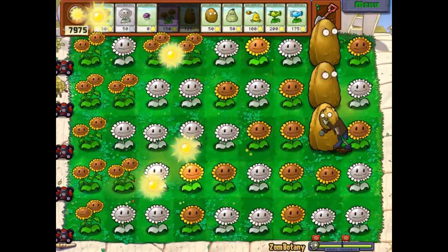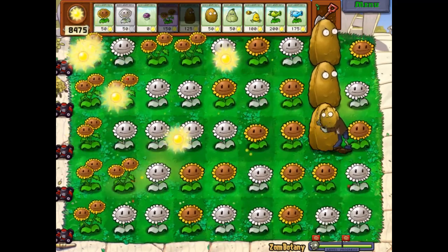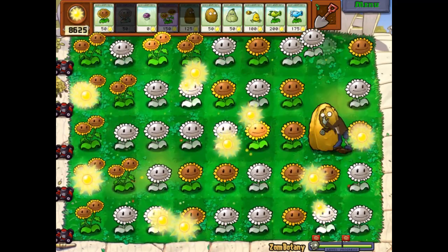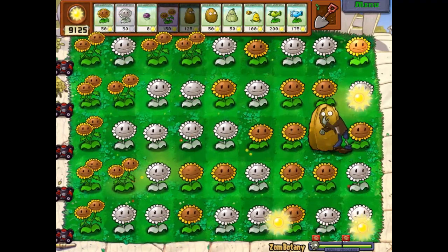Sunny Days requires 8,000 bits of sun on a single level. I recommend getting the Walnut Repair and Double Sunflower to make this easier. These tools can significantly empower you in your quest, although this can be done without either — they just make the task more manageable.